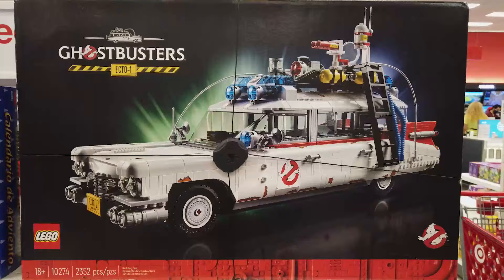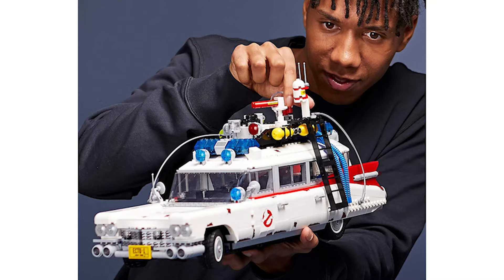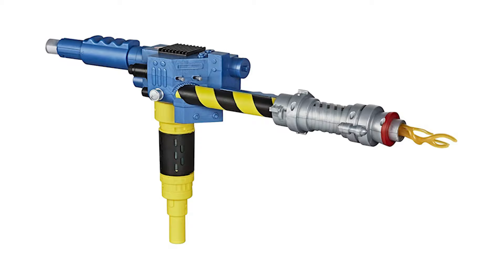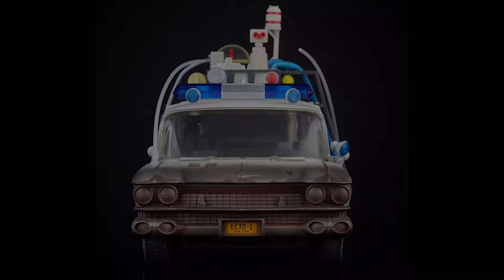The LEGO Ghostbusters Ecto-1 is an authentic replica of the iconic car. With 2,352 pieces, it looks lifelike from every angle, capturing incredible details of the 1959 Cadillac Miller-Meteor Ambulance. Also, the Ghostbusters Mini Puff Surprise contains one of six possible 1.5-inch Mini Puff Mystery Figures. A Target exclusive, the Ghostbusters Plasma Series Ecto-1 features awesome movie-inspired details.